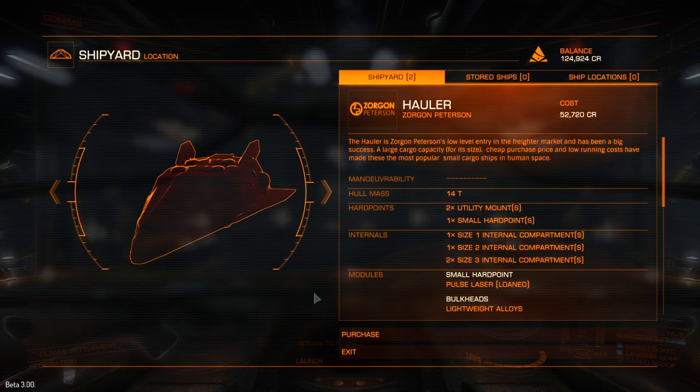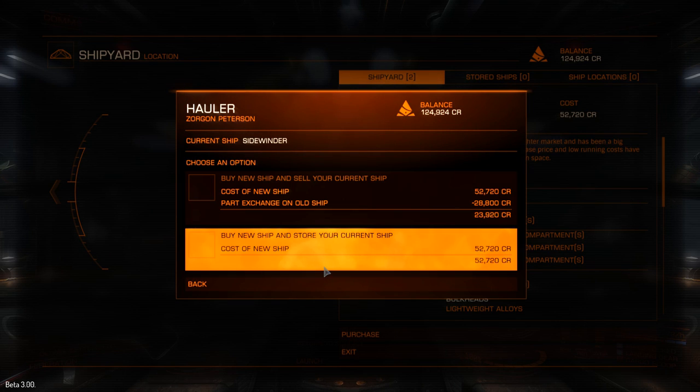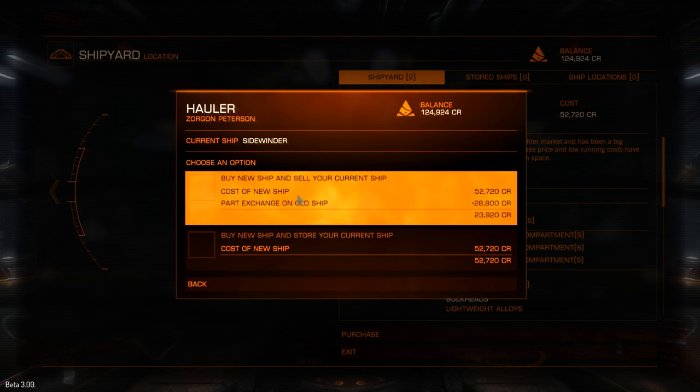But the focus of today's video is the other main feature that's been introduced in Beta 3, and that's mining. You can now earn a living mining asteroids in Elite Dangerous.